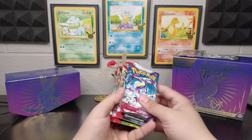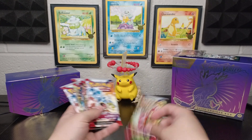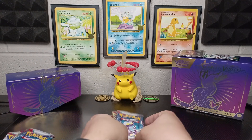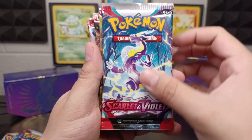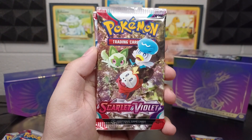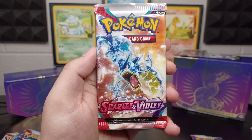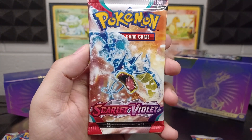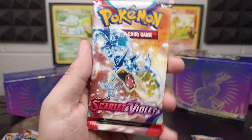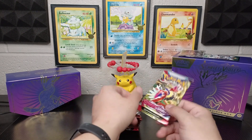These boxes come with nine packs altogether. Let's go ahead and check out the artworks. The four artworks we got are Miraidon, Koraidon, and then we got Quaxly, Fuecoco, and Sprigatito. We also got a Tera Gyarados — that crystal-looking form is called the Tera. I don't play the game just yet, still working on all that. Let's see what we get, everyone.